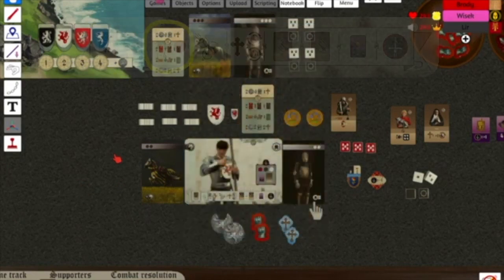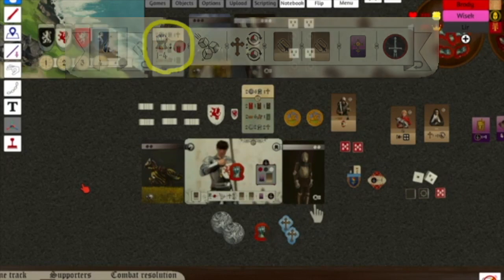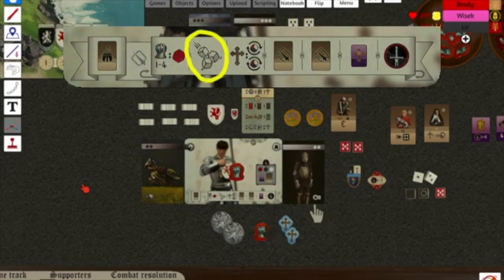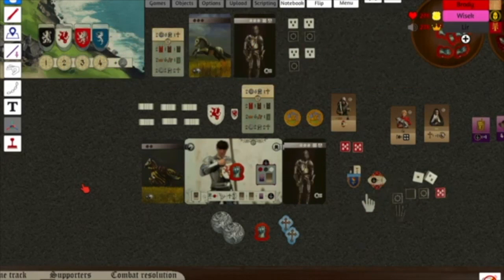Next, you will declare how many strength markers to use to increase your chance of winning and place them on your player board. One marker will give you one strength die, two will give you two dice, three will give you three dice, and four will give you three dice but you can immediately re-roll two of the others. Next, you will roll all of your dice. The number of black and white dice are determined by the level of your mount and armor. If you used four strength markers, you will perform your re-rolls as well.